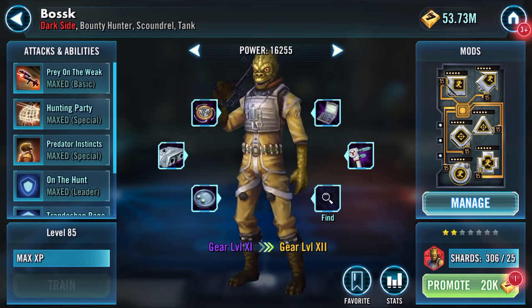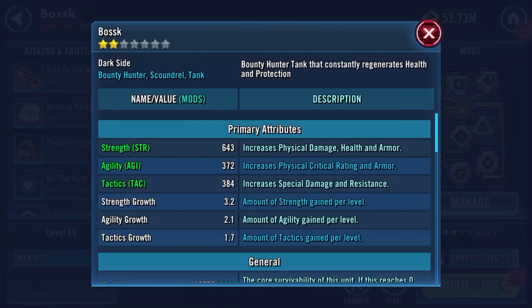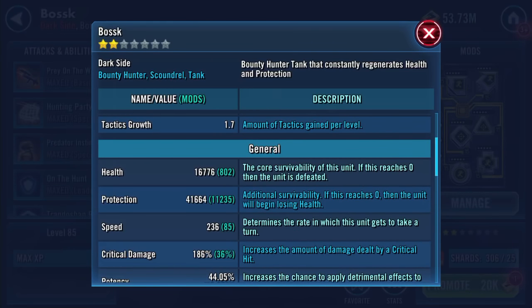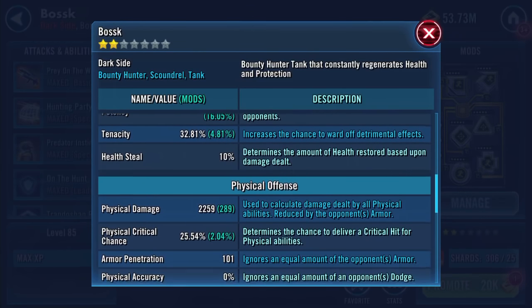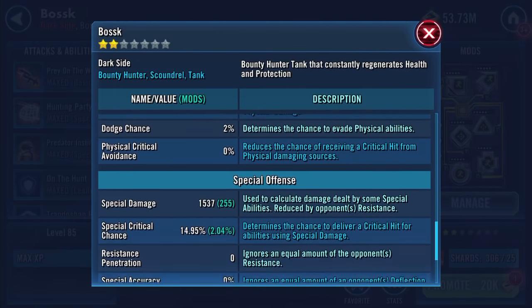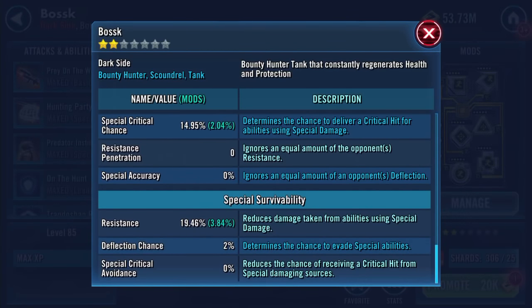What is there left to do? Oh yeah, there is something still to do. So here's Bosk at two stars. Wow - 16,776 health, 41,664 protection. So that's about 58k combined. 44% potency, 10% health steal, 101 armor penetration, no resistance penetration.